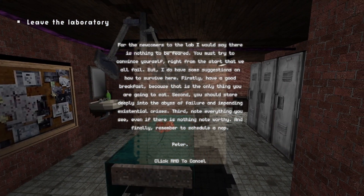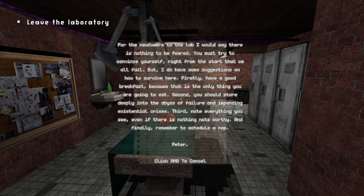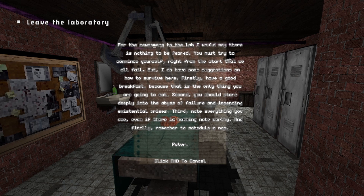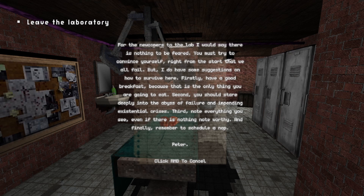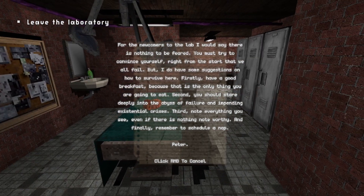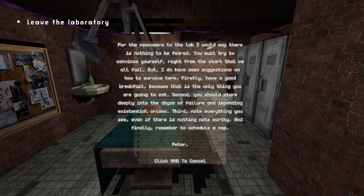When you come into the lab, I would say there is nothing to be feared. You must try to convince yourself right from the start that we all fail, but I do have some suggestions on how to survive here. Firstly, have a good breakfast, because that is the only thing you're going to eat. Second, you should stare deeply into the abyss of failure and impending existential crisis. Third, note everything you see, even if there is nothing noteworthy. And finally, remember to schedule a nap.